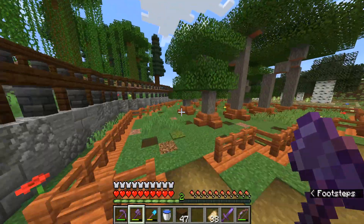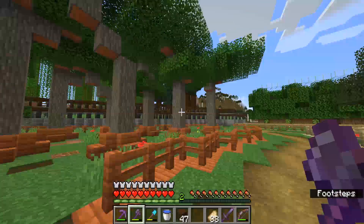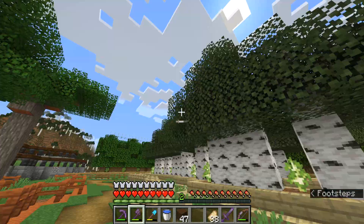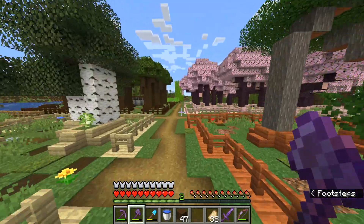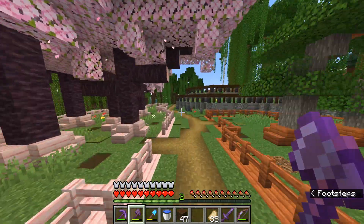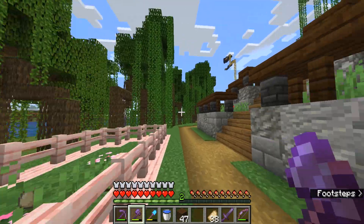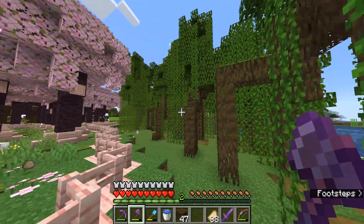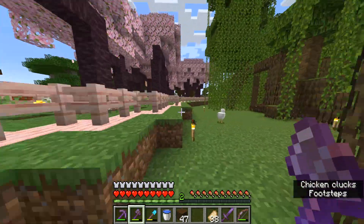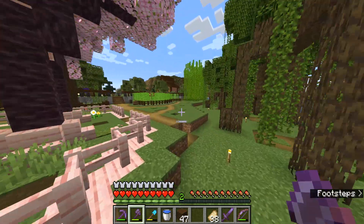Got some flowers, of course dirt, just a bunch of little details here that makes it a lot more beautiful to be around. We're spending a lot of time here and want to make this look as good as possible. We're still not completely done here. What we need to do still is decorate our little swamp area, create a facade for our tree farm, and then also create a little automated bamboo farm on this side.